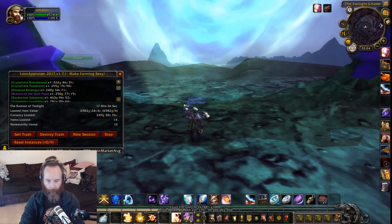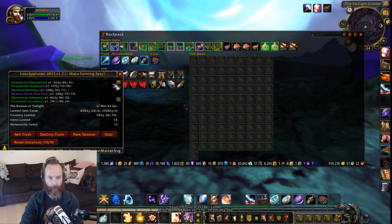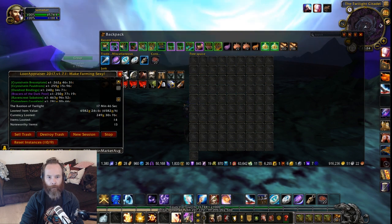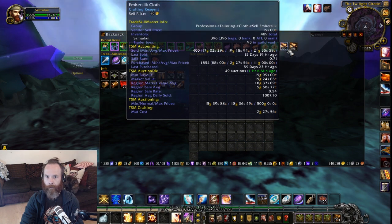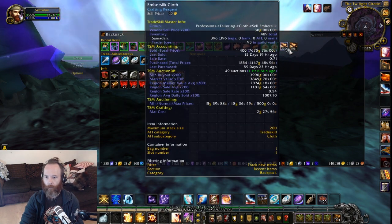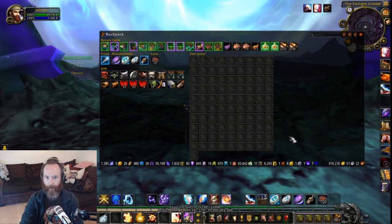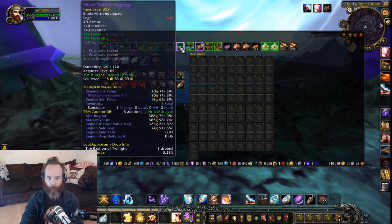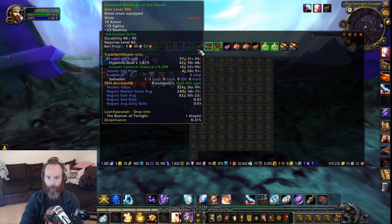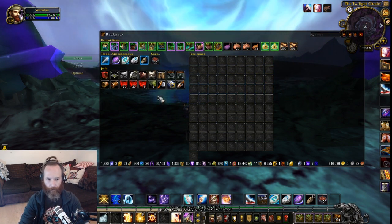So there we go — I've done all the instances. It says I've got 6,582 worth of value from the looted greens and purples. The main thing we've got is just under two stacks of Ember Silk Cloth — these are currently going for 3,990 and 3,910 respectively. I'm going to pop those on the auction house and see how they sell. A lot of these smaller items I'll probably vendor or disenchant, the bigger ones I might put on the auction house, and the junk I'll just vendor.